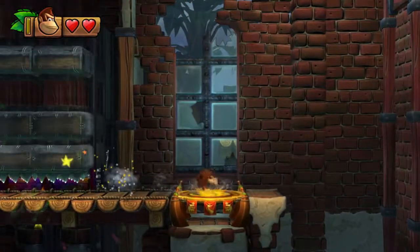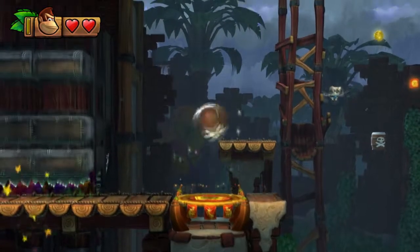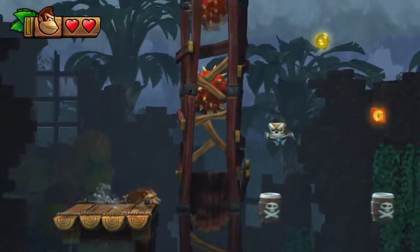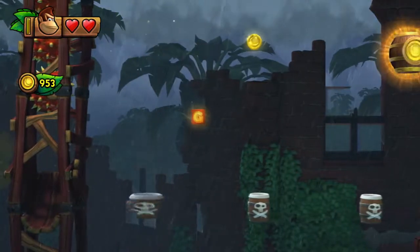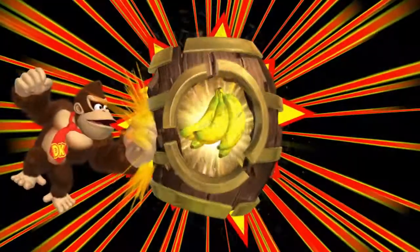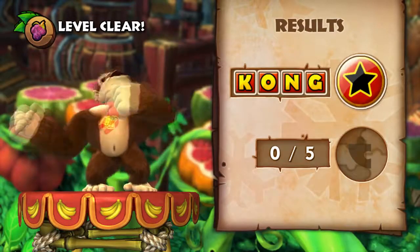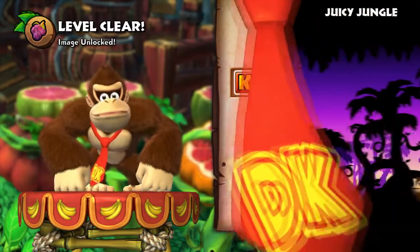It's a boogie — we haven't seen one of these in a while. Alright, I see what we're doing here and I don't think I enjoy it. Got the KONG letter. Really wanting out of here. And that's that level 100% complete on the first run — excellent!